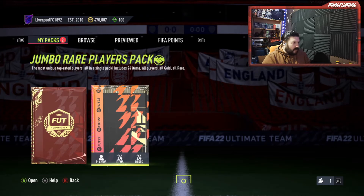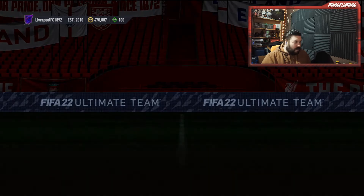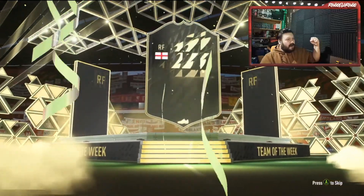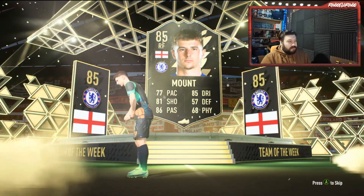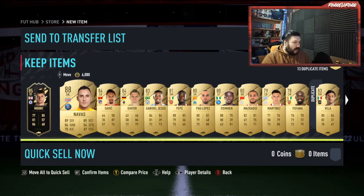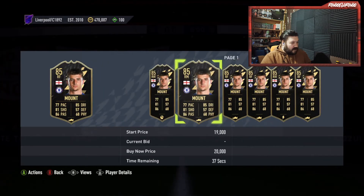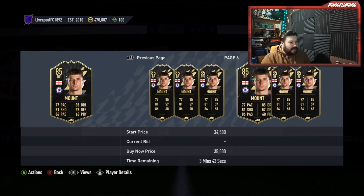The Jumbo Rare Players pack — give us something decent. It's the Team of the Week — oh, it's Mason Mount. I'm not sure how much he's going for but obviously we've already got his red pick. Let's hope there's something hiding behind this. It's a Keylor Navas — cheeky Keylor Navas. That's a bit of a dead pack really. Mason Mount's price is very, very low — it's about 15k if that.